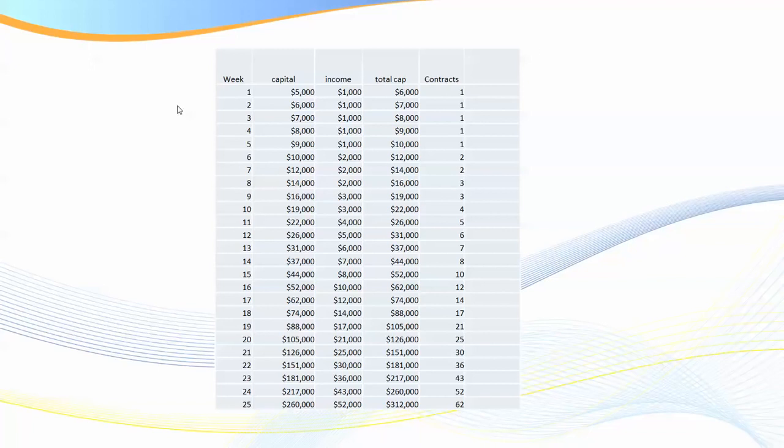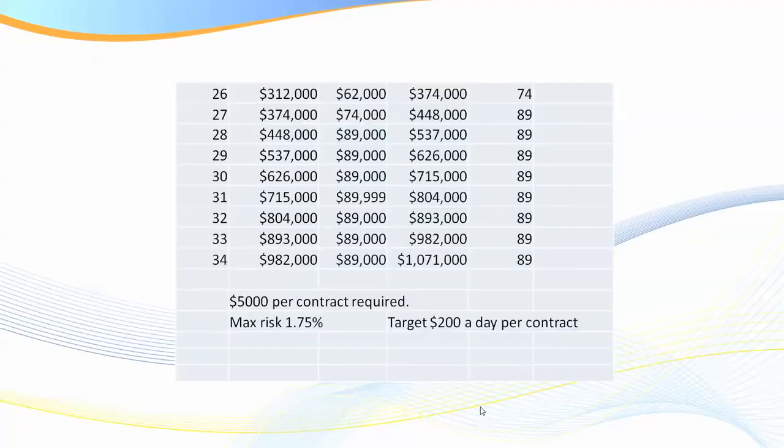By the end of week 25, I'm trading 62 contracts. As you achieve and build to another $5,000 you start trading a second contract. Yes, I'm not allowing you to take any money out — I'm just showing you what is possible if you become a master day trader. At 34 weeks you're earning $89,000 a week with over a million dollars in your account — at a maximum risk of 1.75% and targeting $200 a day.